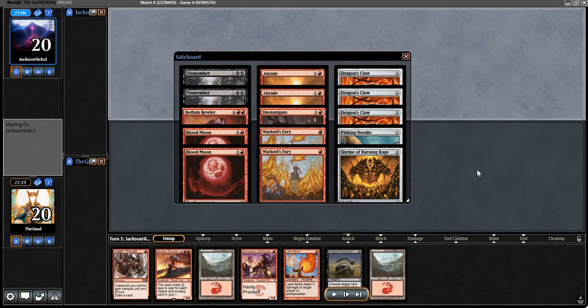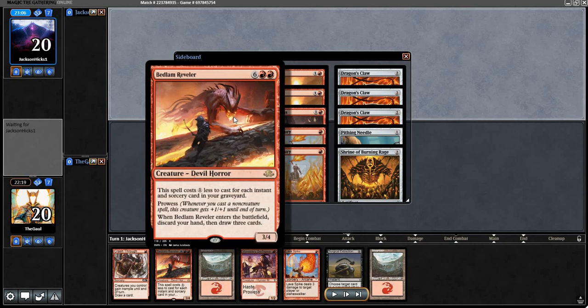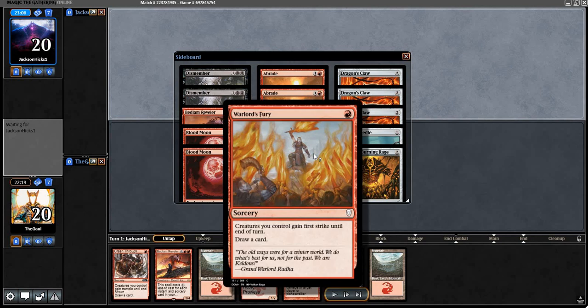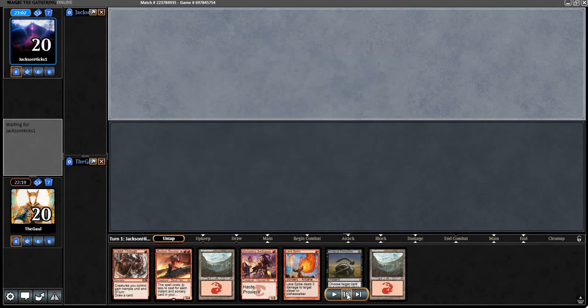Here we are for game two. Sideboarding is simple enough — the grave hate comes in: one Tormod's Crypt and two Surgical Extraction. I think you want to trim around the edges a little bit — cut one of the grindy cards. I tend to cut the fourth Reveler over the fourth Light Up the Stage if I'm on four each. And trimming either Warlord's Fury or Lava Spike is fine. Since we really are trying to all-out race, I opted to leave the Spikes in over the Furies — probably a quicker clock overall.